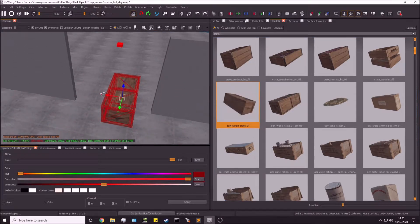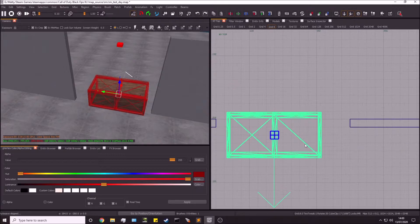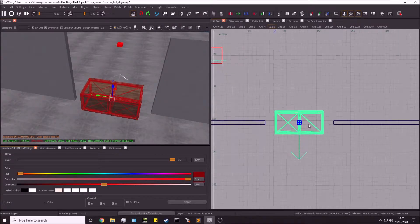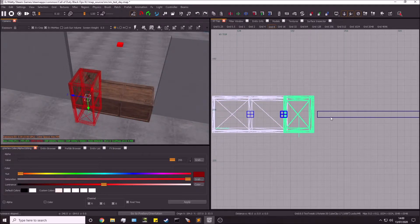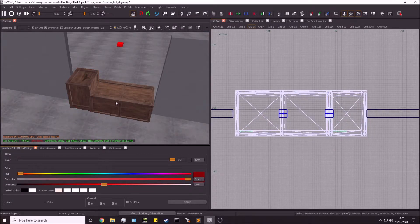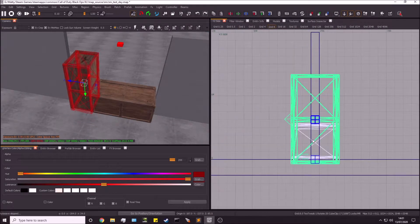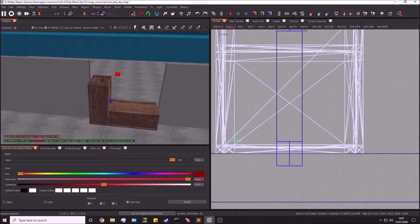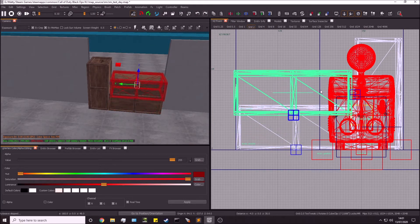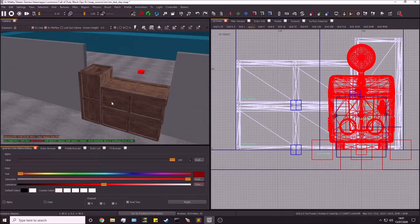Drag and drop the crate in, then rotate it to where you'd want your debris to look. I'll place one here and one standing up for a bit of variation — you'll want to take more time to align these properly and make it look good. Let's add one more on top to make it look like it's actually blocking the path. You don't have to use the same models; use whatever you want.